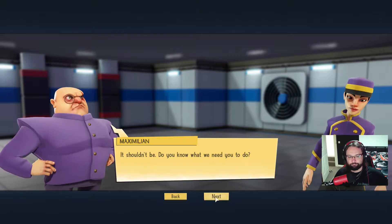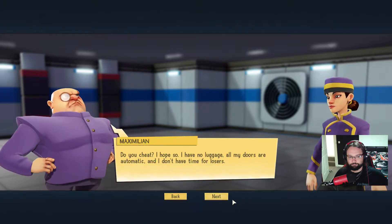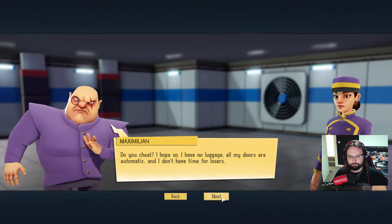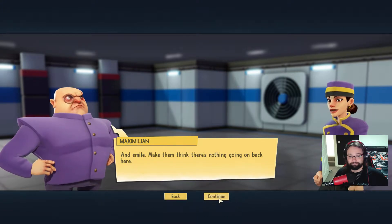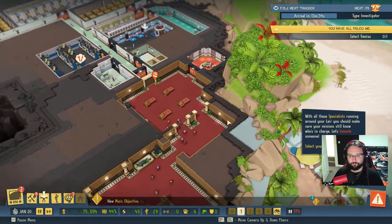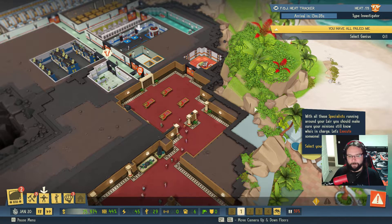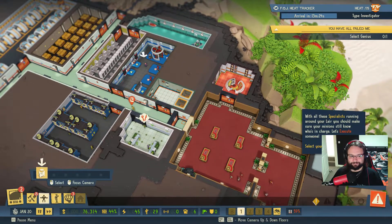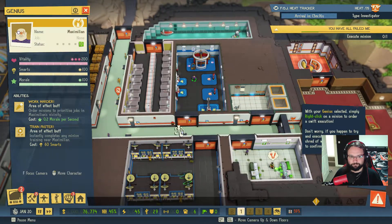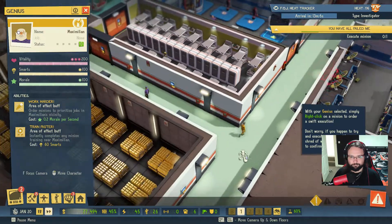Your valets are here to make sure your cover operations run smoothly. It's a pleasure to meet you. It shouldn't be — do you know what we need you to do? Carry luggage? Open doors? I also play a mean game of Baccarat. Do you cheat? I hope so. I have no luggage, all my doors are automatic and I don't have time for losers. And smile — make them think there's nothing going on back here. New main objective available: with all these specialists running around your lair, you should make sure your minions still know who's in charge. Let's execute someone.